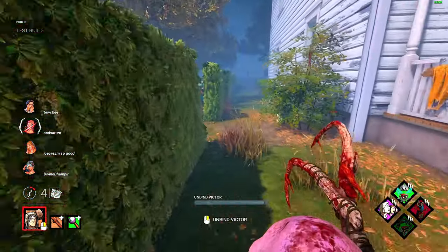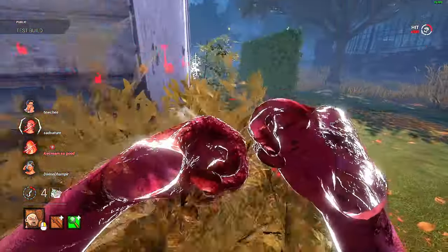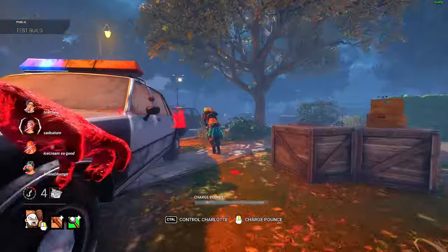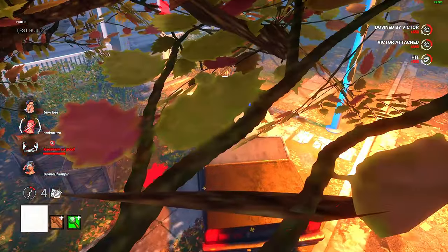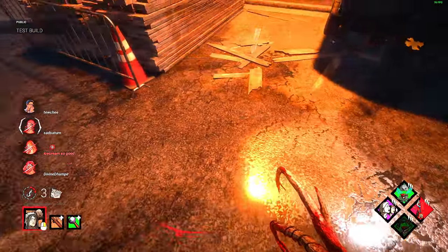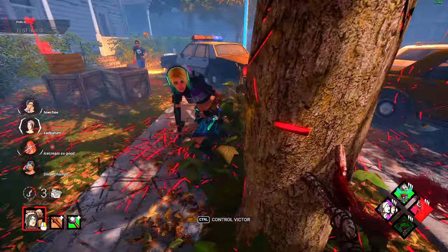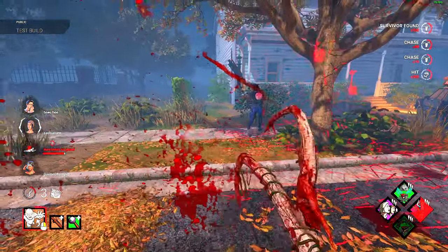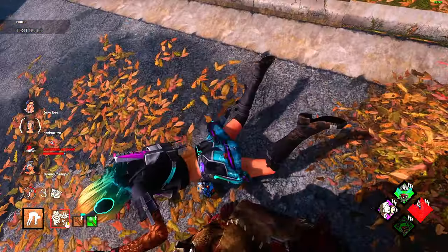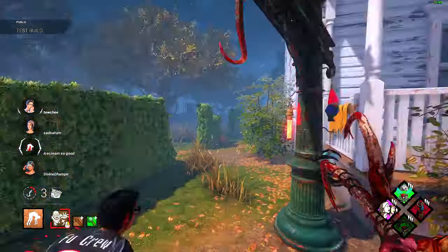It's so weird seeing lockers there. Let's go for a quick Victor down. Yep, you're not fooling me. How did that miss? There we go. They're rushing this gen — they get it. That's fine. Oh, she's running right into me. I have a hunch this one has Decisive too, so I'm going to try something — I'm going to try to drop her before she can use the Decisive. I want to test that out. She did it — look, in the top right. That's crazy. She just got robbed. That's insane.